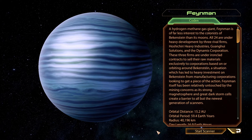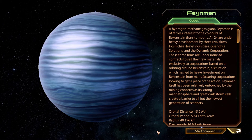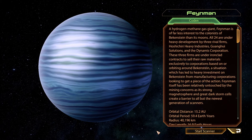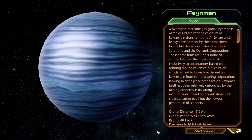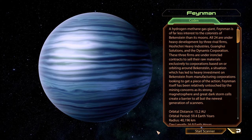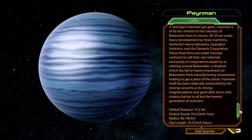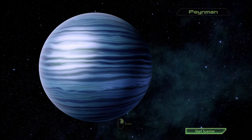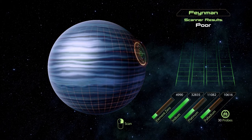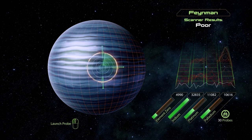Guanghui Solutions, and the Dynamis Corporation. These three firms are under ironclad contracts to sell their raw materials exclusively to corporations based on or orbiting around Birkenstein — a situation which has led to heavy investment from manufacturing corporations. Feynman itself has been relatively untouched as its strong magnetosphere and great dark storm cells create a barrier to all but the newest generation of scanners. We have a new generation scanner. The scan results are poor.